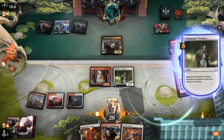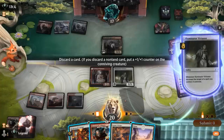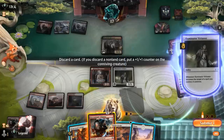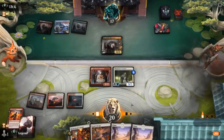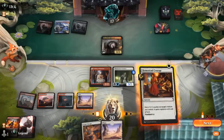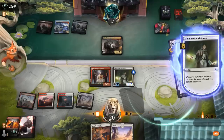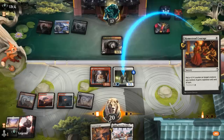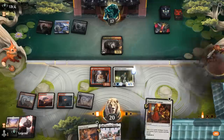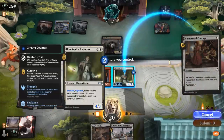Maybe discarding Infantry or Homestead Courage is also good value thanks to flashback, even though I might want to cast it several times here. I think we can probably go all in on the Virtuoso, so I'll keep the Homestead Courage. Find another Plains, cast Courage, and can flash it back once again — Virtuoso is out of range of Cut Down as soon as it gets an extra counter. Yeah, I think we put another counter on Virtuoso here.